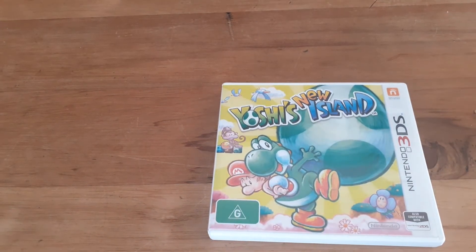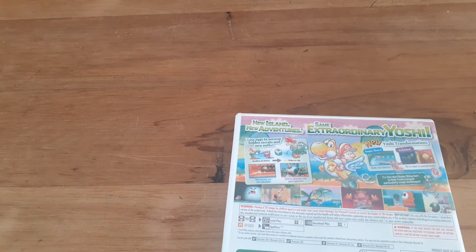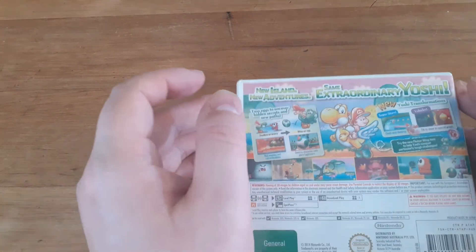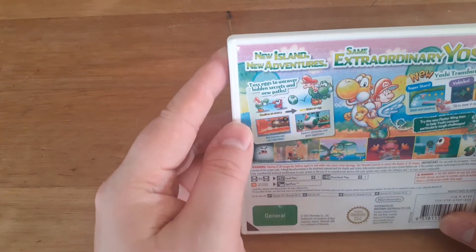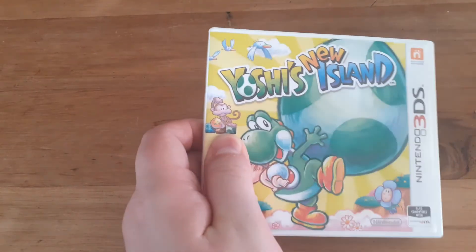New Yoshi's Island — as adorable as this little character is, I don't think it's a very good game. It tries to do too much instead of embracing the simplicity of the original Yoshi's Island on Super Nintendo. It's got these mechanics where you tilt the 3DS sideways using the gyro to move, and it just breaks up the gameplay and slows everything down — it's not fun. It's a shame because Yoshi turning into a helicopter or a submarine sounds cool, but it just doesn't work. I wanted to like this game but I just can't.